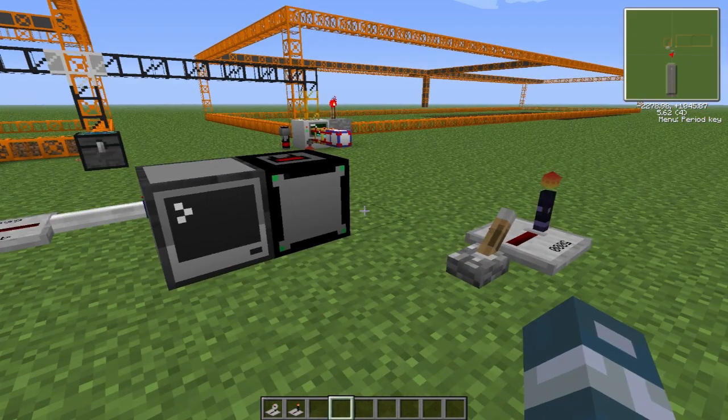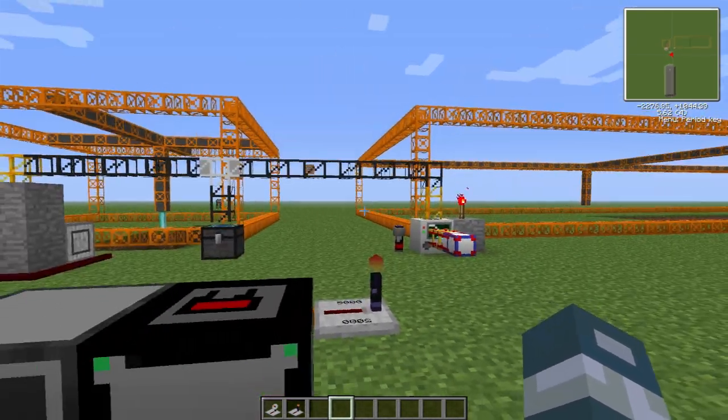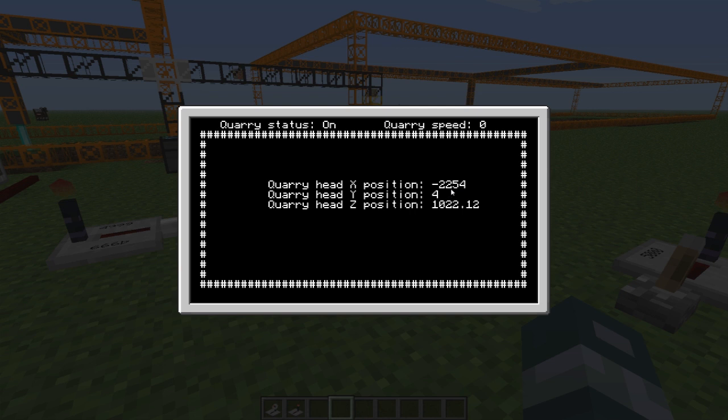So if we turn this on - which is now on - if you look at it, it's going and giving power. You can see the head is moving now, and the Z position is changing. Then soon the X position will change also - there you go.